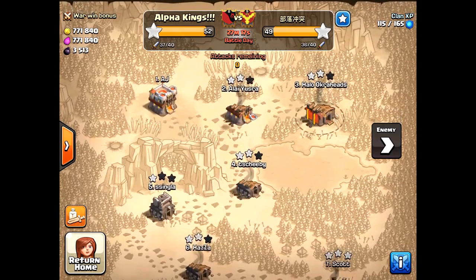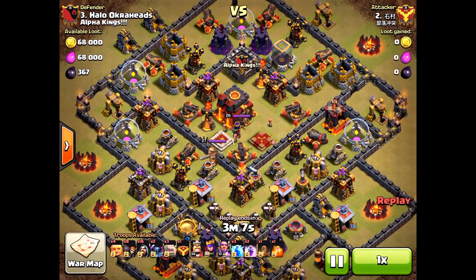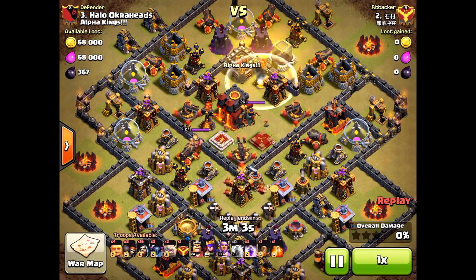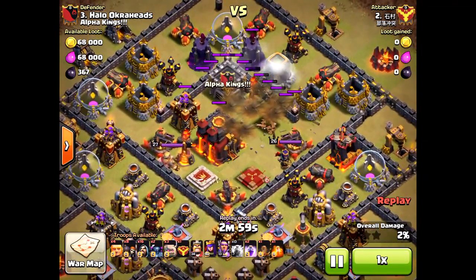Welcome back, Ochreheads. Halo Ochreheads here. I got something special for you. We have a lightning inferno tower destruction using three lightning spells and an earthquake spell to take out the inferno tower.